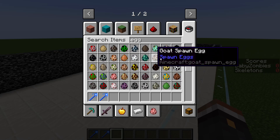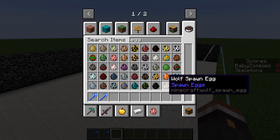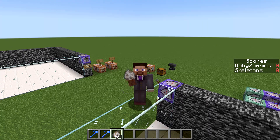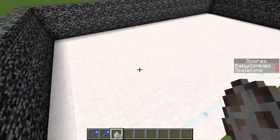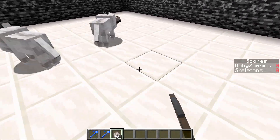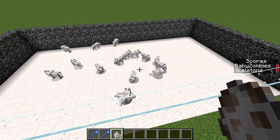The first thing you're going to want to do is take whatever mobs you want and put them in the area. For instance, let's grab some wolves. They do need to be either hostile or neutral mobs — passive mobs will not attack anything. Wolves are neutral mobs so they will attack things, so just put a bunch of them in here and now we have a contained area with a bunch of mobs.